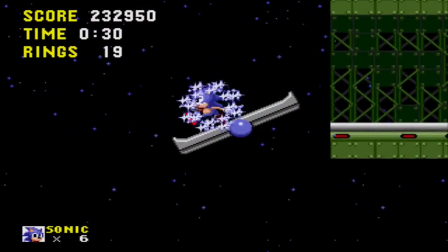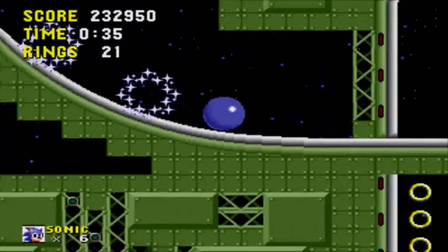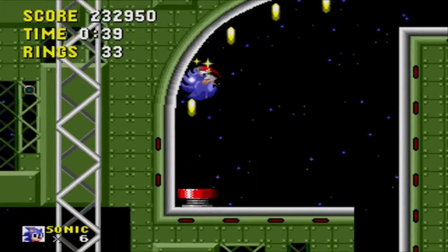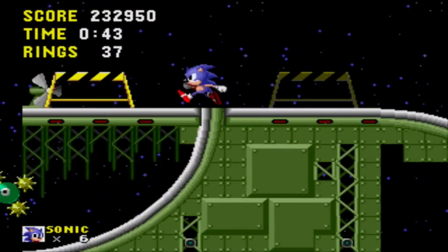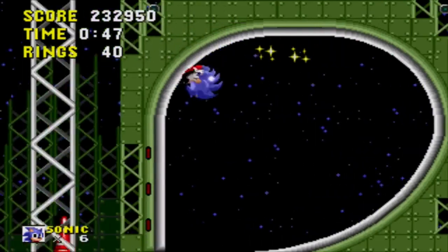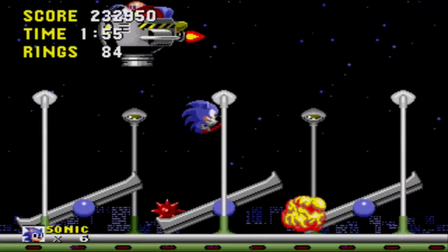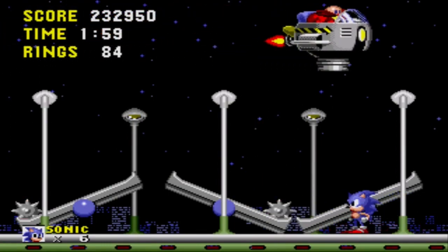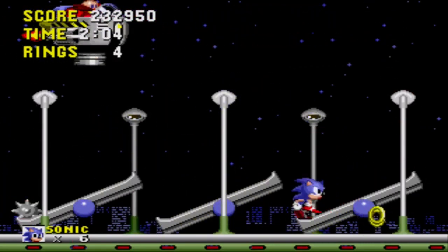Level 5, Starlight Zone, is a comfortable breeze across midnight rooftops. There are some bottomless pits so you'll want to take the high road when possible. Also watch out for exploding enemies. Chances are you will get hit a few times, but as long as you can recover a ring or two, you should be able to get through this level fairly easily. At the end of Starlight Zone, you must either launch spiked balls or yourself at Robotnik using seesaws placed conveniently around the boss room.